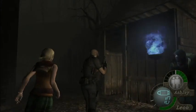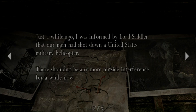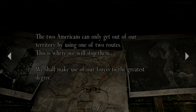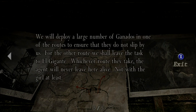Handgun ammo. Two routes. Just a while ago, I was informed by Lord Sadler that our men had shot down a United States military helicopter. There shouldn't be any more outside interference for a while now. Unless the United States government determines who the traitor is, they can only initiate very small cover operations. We must use this time to our advantage and recapture the girl. The two Americans can only get out of our territory by using one of two routes — this is where we will stop them. We shall make use of our forces to the greatest degree. We will deploy a large number of Ganados in one of the routes. For the other route, we shall leave the task to El Gigante. Whichever route they take, the agent will never leave here alive — not with the girl at least.